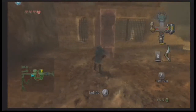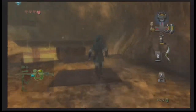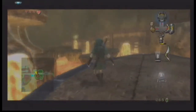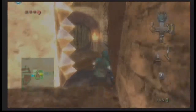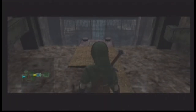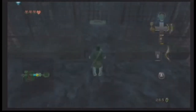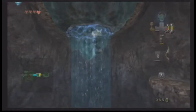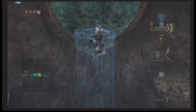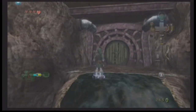Here I go. Geyser, go away. Yes, perfect. I did it! There — made it past the flame pillars. Now we're back here. This is a room we've been to before. Let's go back down here and use our iron boots to go upside down. There's a ledge right there, but this room's pretty small. There we go — I'm all good.